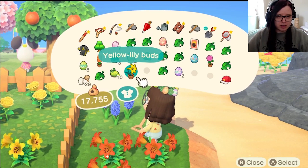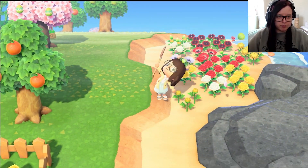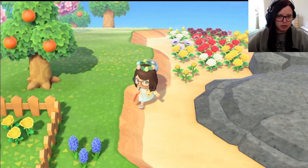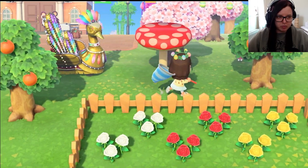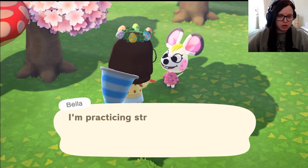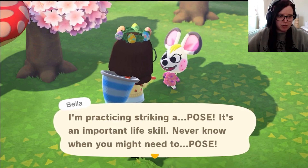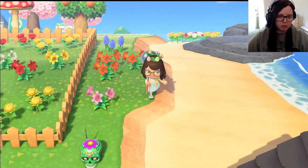This is a yellow lily — we might keep hold of these ones and use them in our entranceway. Let's grab this as well. Let's speak to Bella — there she is, hiding behind the tree. She says she's practicing striking a pose, calling it an important life skill. Good for you!